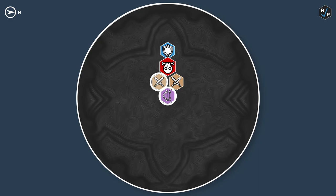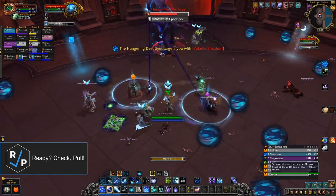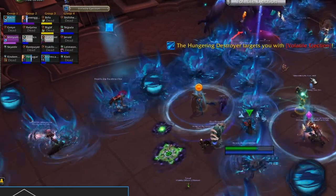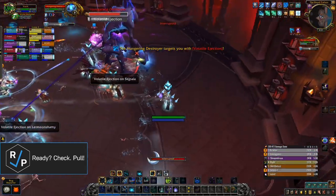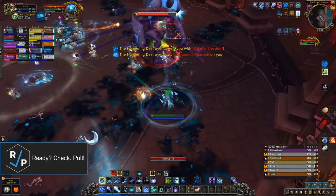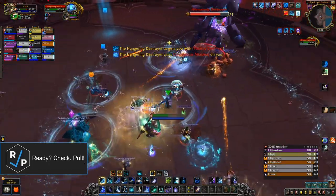After that, there are just a few other abilities to deal with. The boss will occasionally mark a few players with an arrow above their head. These players need to run off to either side of the boss, making sure to avoid each other, because after a few seconds the boss will cast an unavoidable beam in their direction that does damage to anyone it hits. If you get hit by one beam, it's not much damage, but if you get hit by two beams at the same time, you're dead. So it's super important that you never get hit by someone else's beam.